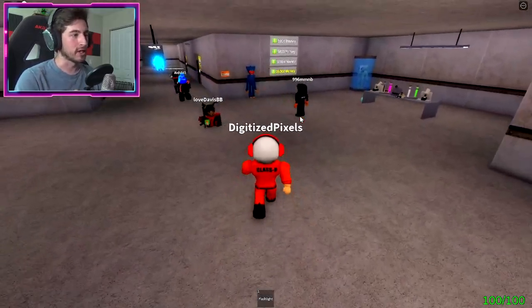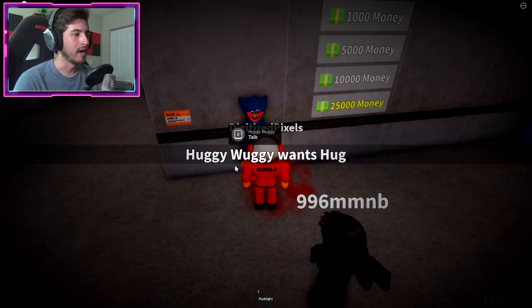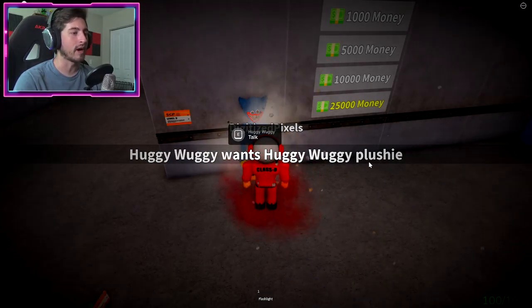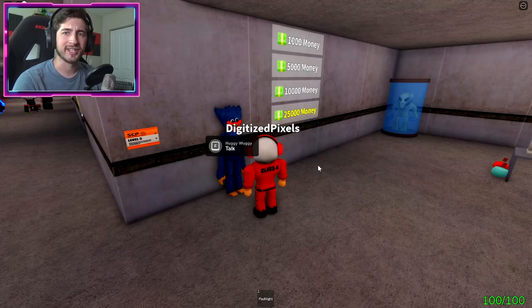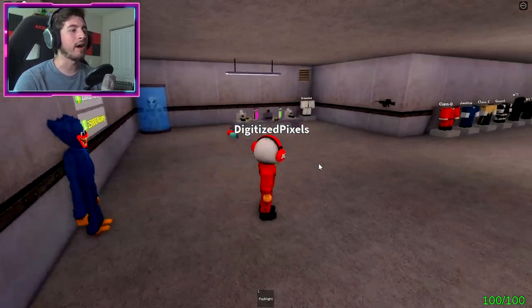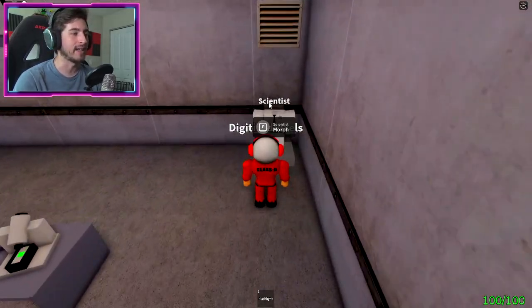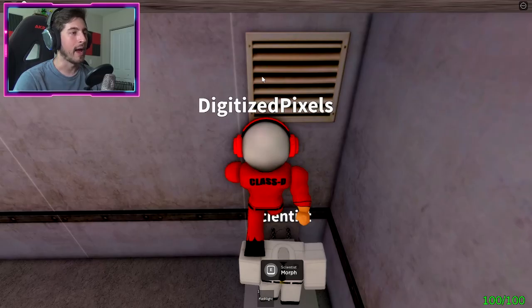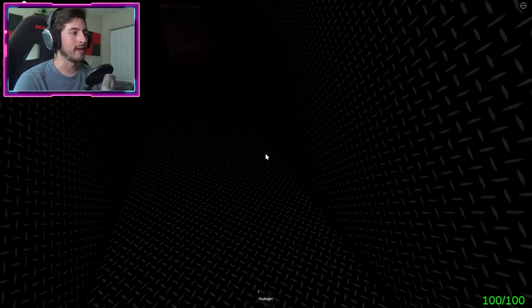First off, head over here and go ahead and talk to Huggy Wuggy. Huggy Wuggy wants a Huggy Wuggy plushy — ask nicely, say please. Now that we've got that going, head over to the scientist's morph suit and bump into this vent.